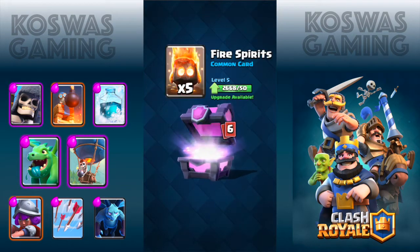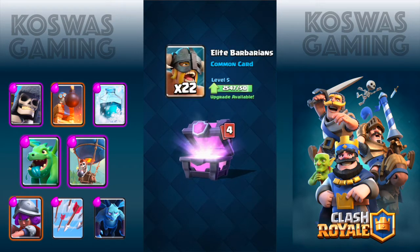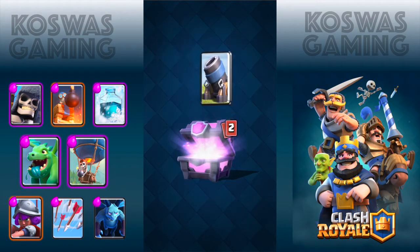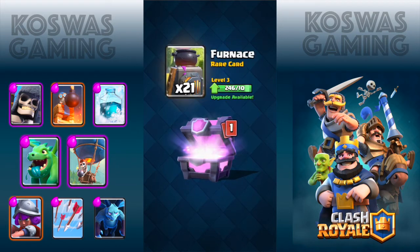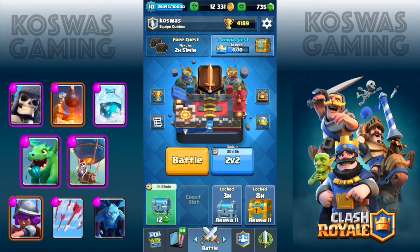Let's open this magical chest. I'm hoping for some epic balloons — bats, lit barbs, rocket, mortar, furnace, and goblin barbs — so nothing that I can use here.